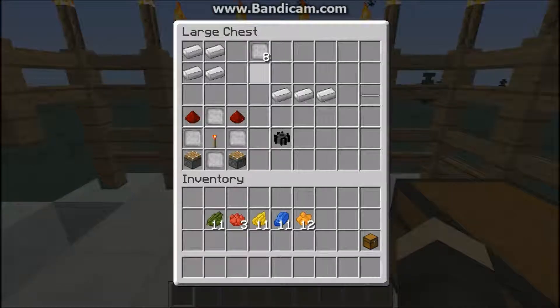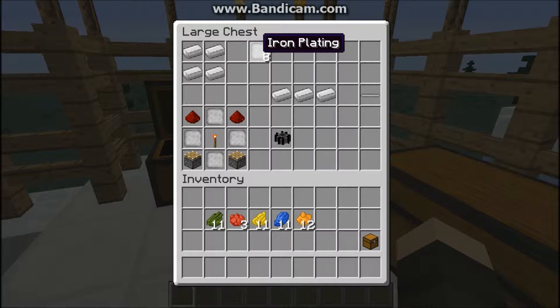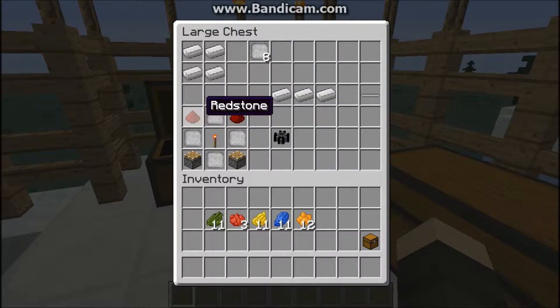So to make this car, you're gonna need a whole bunch of stuff — a lot of iron, just to let you know. The first thing you're gonna be crafting is the iron plating. To craft the iron plating, you need four iron ingots in the crafting table, and it will give you eight iron platings. Next is the engine: you need two redstone, four iron platings in this pattern, a redstone torch, and some pistons on the side, and you'll get the engine.